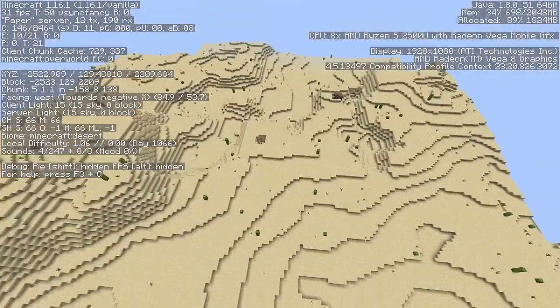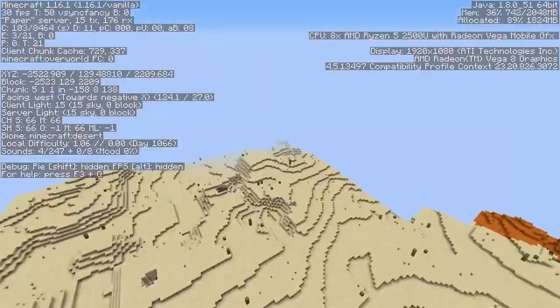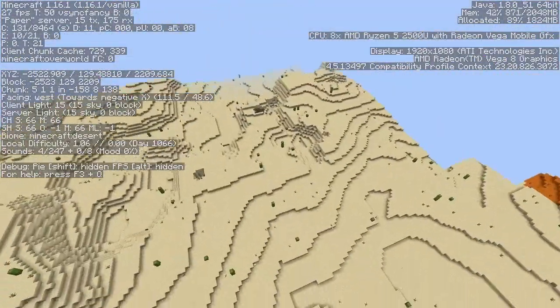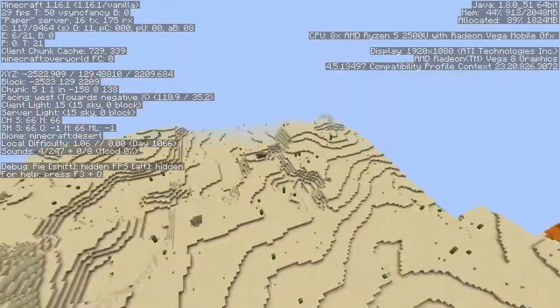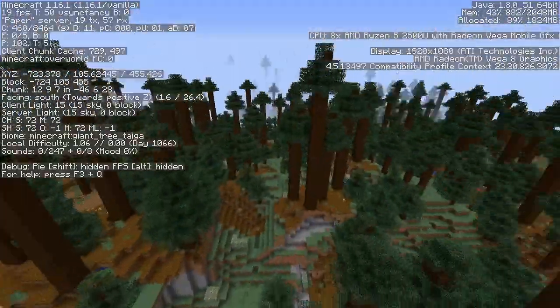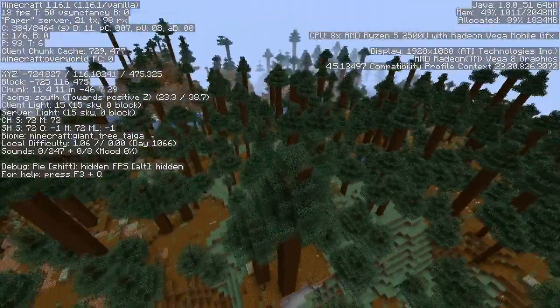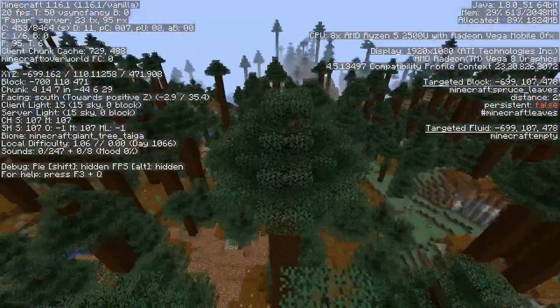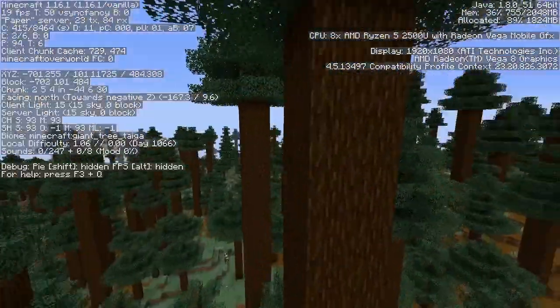Biome number three is the desert biome, and this is one of the most important biomes because we need glass big time. Now our fourth and final biome is this giant spruce forest, and it is important because I am probably going to want a lot of spruce in the future.